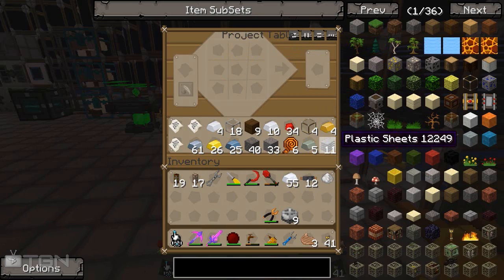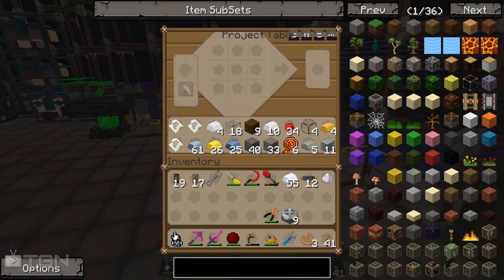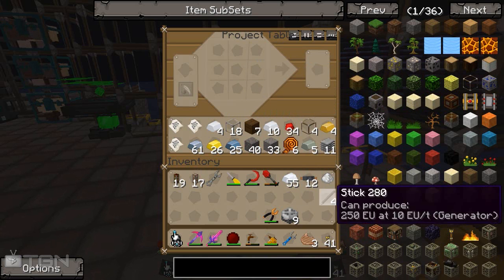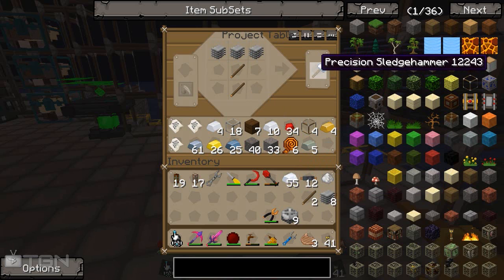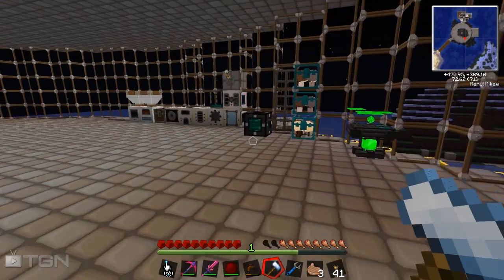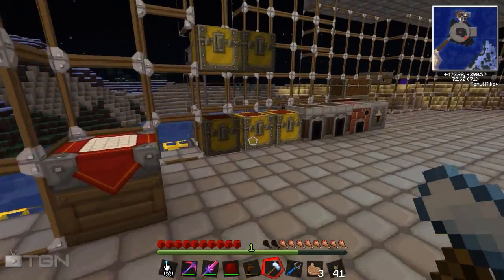We do need to make one more thing which we need some sticks for. We need to make our tinkerer's tool — every mod has a tinkerer's tool, and this guy has the precision sledgehammer. And already we're starting to get a very horrible backlog of random objects, which seems to always be the way.